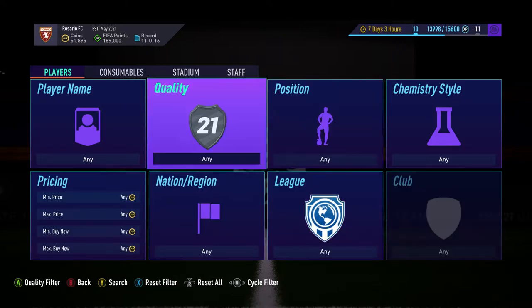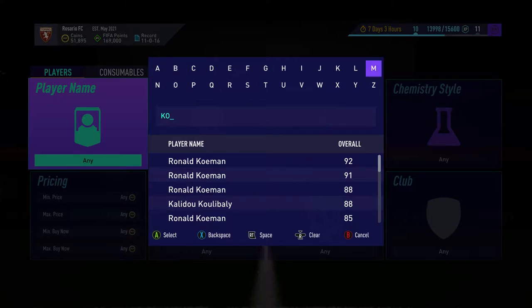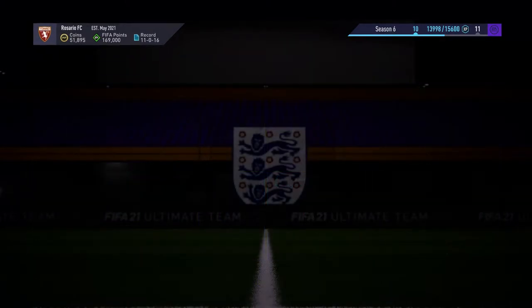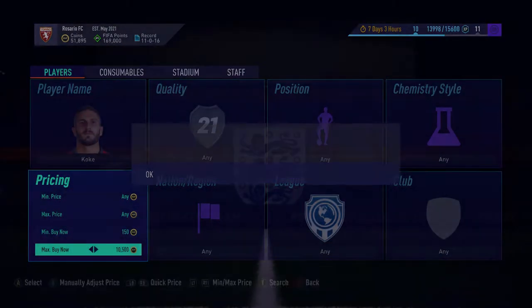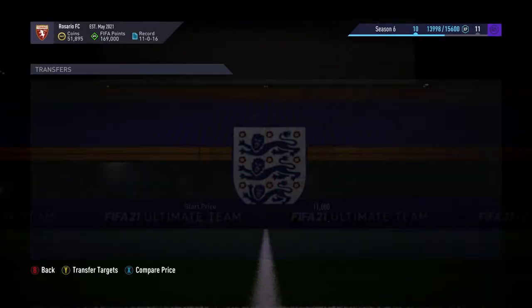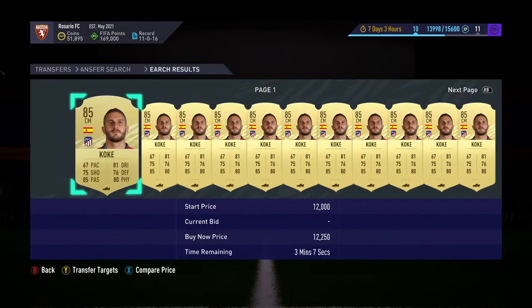We're going to start with investment number one, which is Cokey. This guy always seems to fit into good SBCs. He should be about 12k right now — don't buy over 12k. I'm currently doing it for the Festival of Forms. If this guy drops below 10k, go and pick him up. 12k is a good price for him.